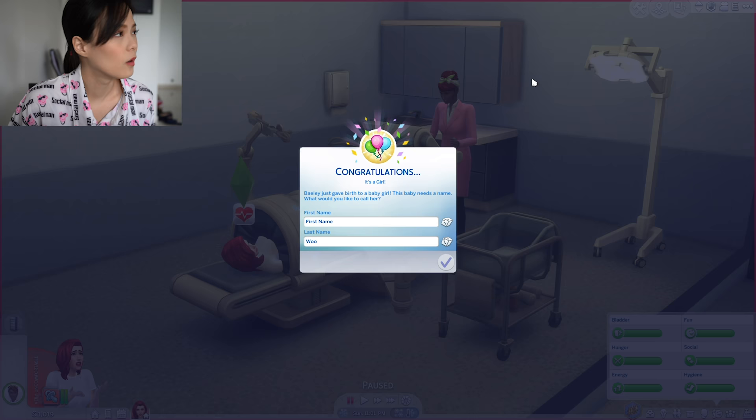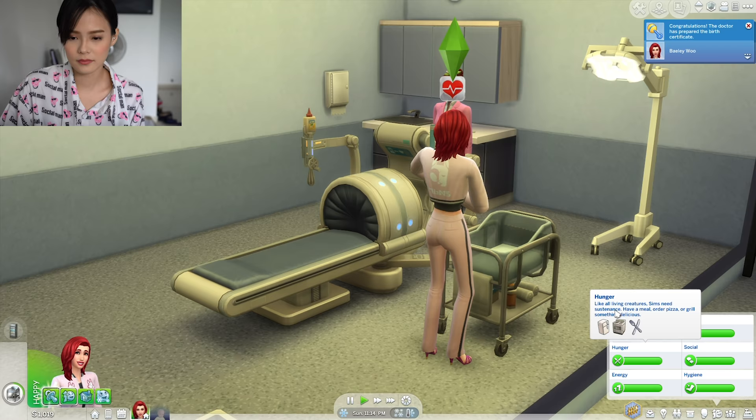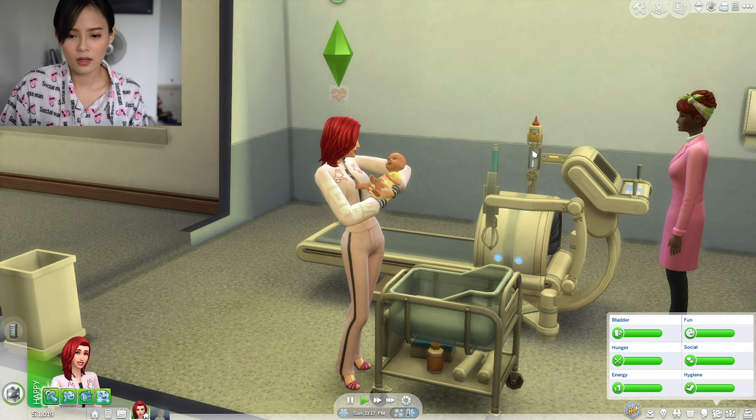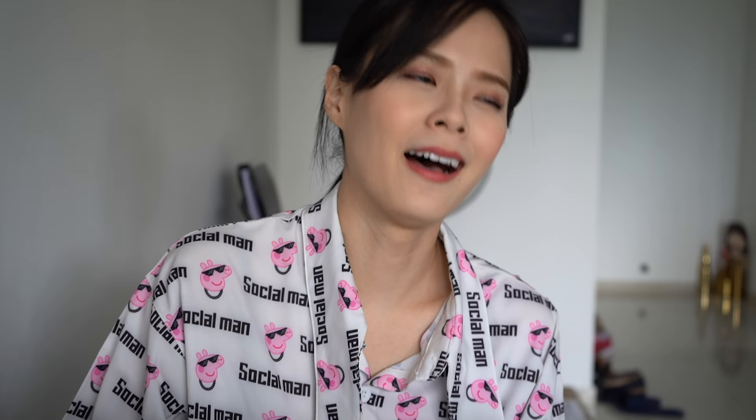How should we name the girl? Let's randomize the name. Dylan? No. Tiffany? Tiffany! Sounds good. Aww, the baby looks cute! We are going home. Oh my god, we finally have a baby — good job! Don't cry. Breastfeed.